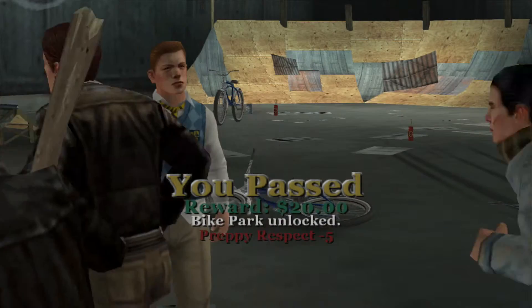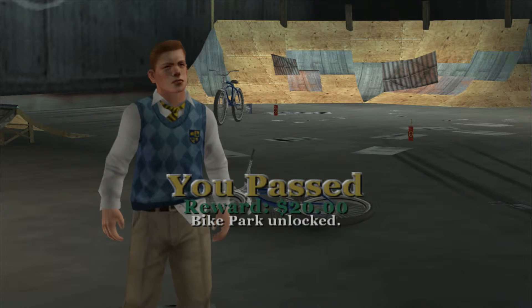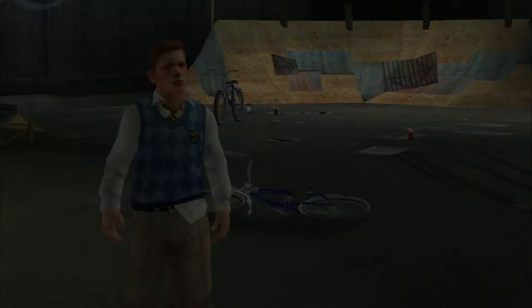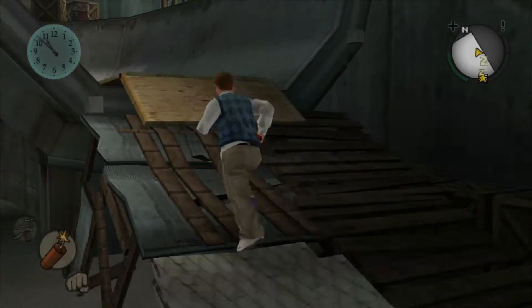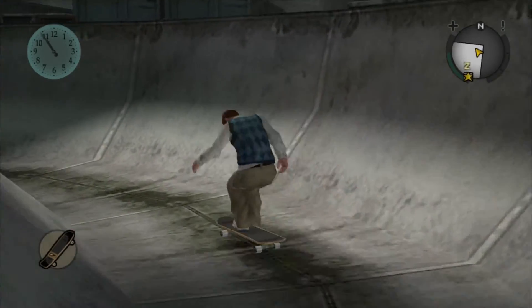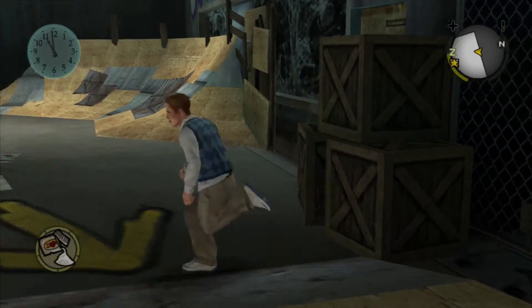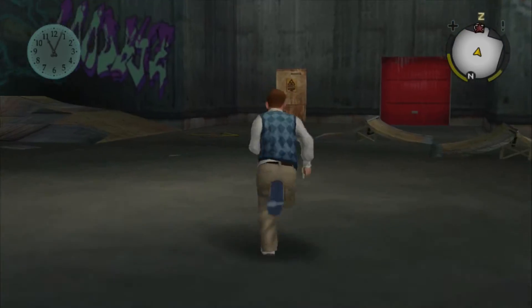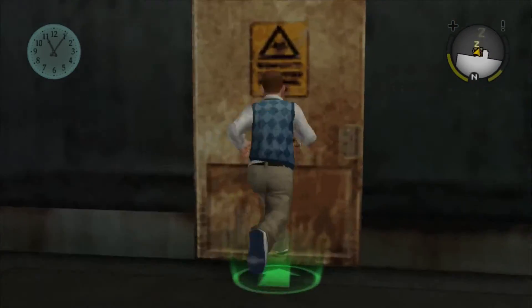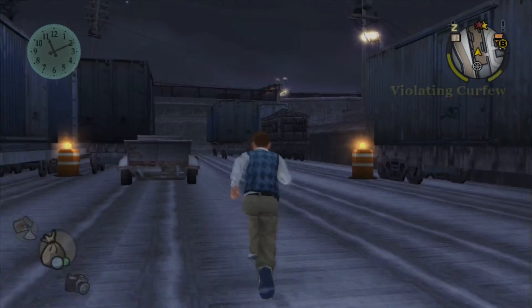The bike park is now unlocked. Okay, I was wrong — in a previous episode I said there was no skate park in this game, but I was wrong. There's an indoor skate park. Maybe I could use a skateboard in here. Maybe a bit of Spyro — the Spyro Year of the Dragon comes in here a bit. Okay, let's get out of here. At least I can come in here whenever I want.